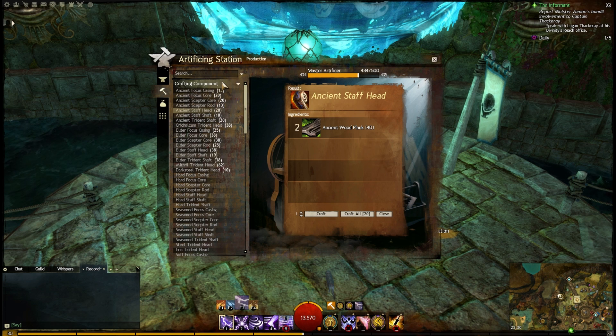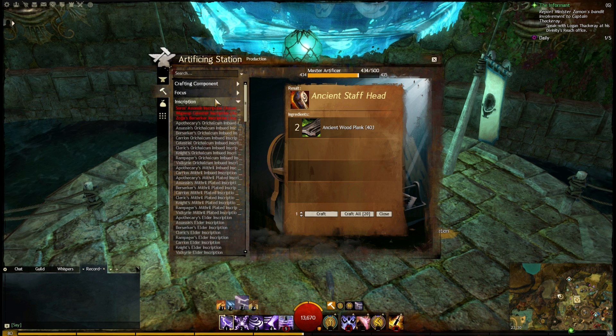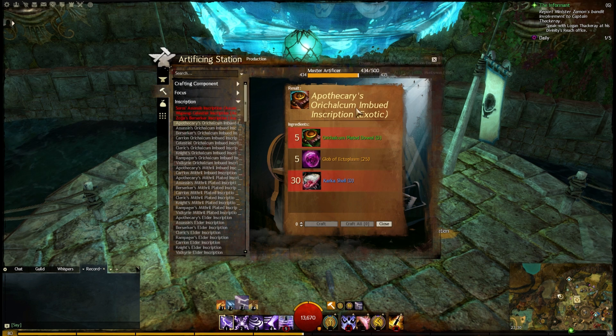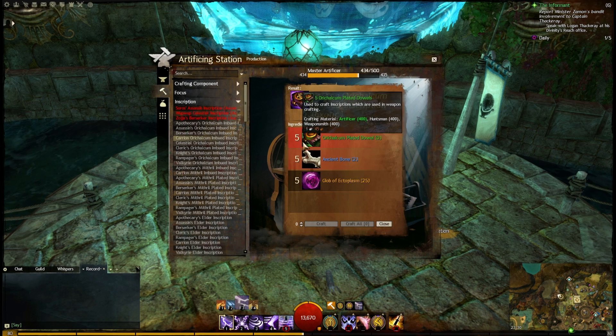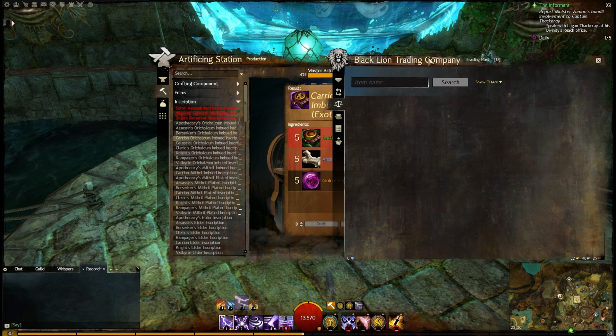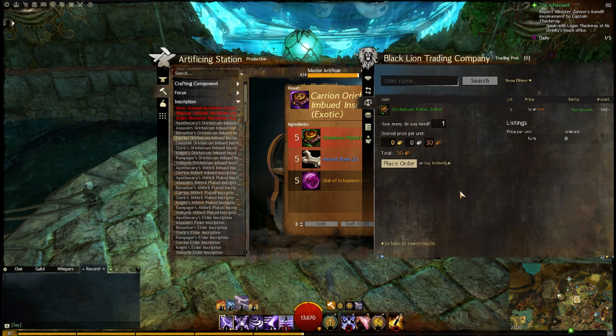Additionally, your inscriptions are actually a real gold dump, because all of these require 5 Orichalcum-plated dals. Right now that'll cost you about 4 gold — upwards of 4 gold flat. Interestingly enough, you can buy them on the trading post, but you can almost always buy them at a loss. Right now, if you could get a buy order in for 72 silver, that's actually better than crafting it yourself, but that's very unlikely to happen.